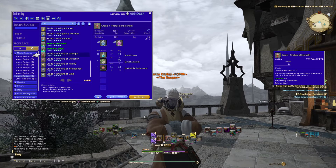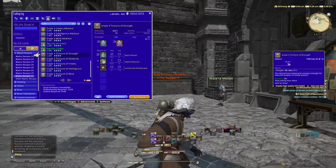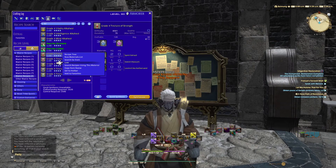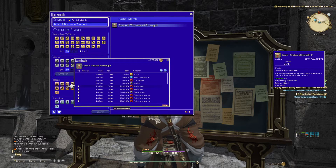Grade four tinctures — strength, dexterity, vitality, intelligence, and mind — are called raid pots. Raiders take these to their raids and spend about three per pull, which means they can spend upwards of 40 per raiding session. People will always be raiding, so these will always be bought and sold until the end of the tier or expansion. High quality tinctures of strength, for example: a stack of 50 goes for 3,900, which is almost 200,000 gil per stack of 50.